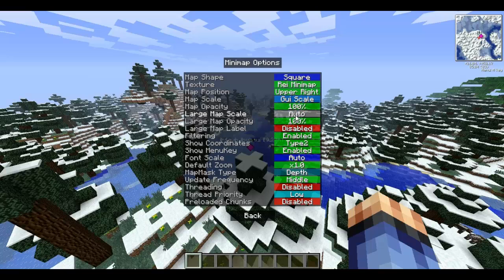You can change the map opacity to be really see-through or set it to 100% opaque. There's a large map label option — I'm not sure what that does so I'll keep it off. Show coordinates — I certainly recommend enabling that. There's a show menu key option, and font scale where you can set it to small, normal, or large. There's also a font zoom setting and map mask type options.